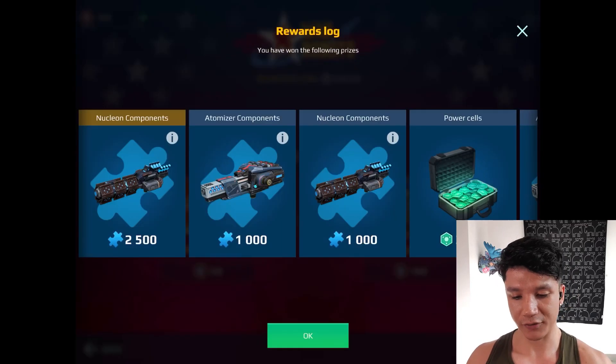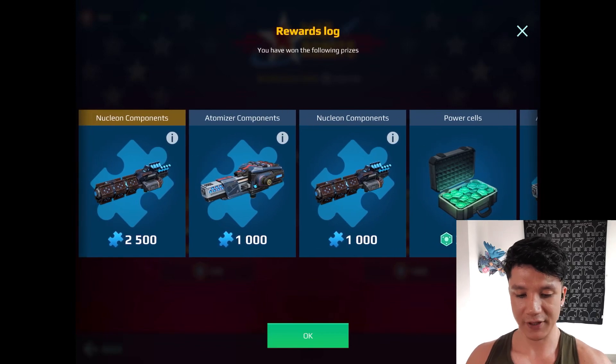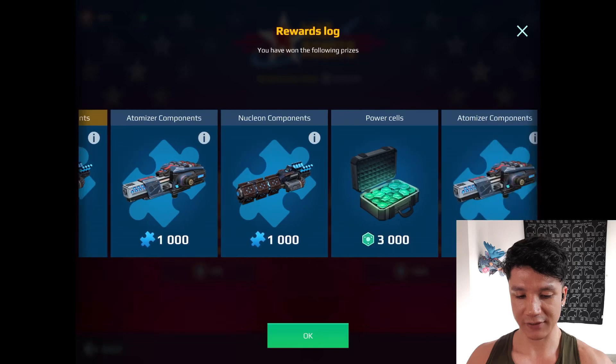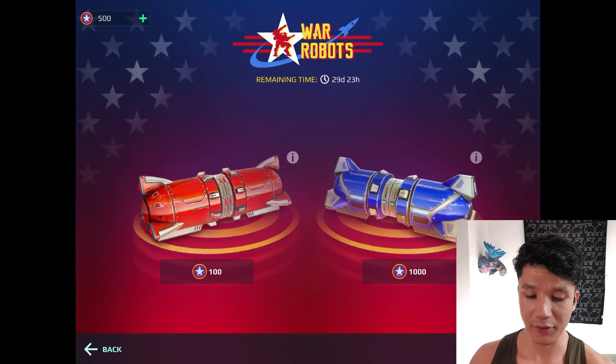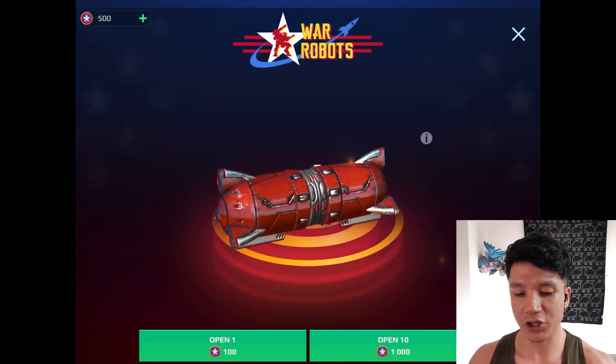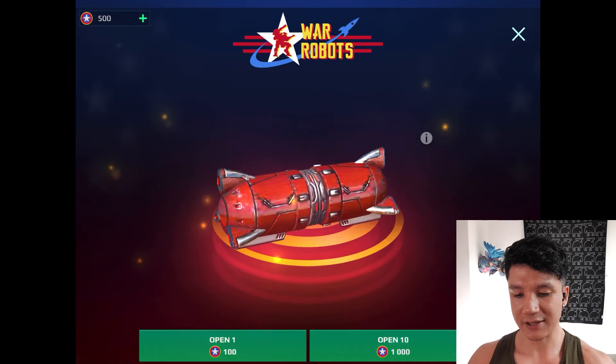Let's take a look at what we've won so far. Last time I opened up ten chests and as you can see it wasn't very eventful — the best thing I got was 2,500 Nucleon components. It was all components and power cells. I'm seeing that a lot here so far with this event, so I don't have hugely high hopes for this opening. But let's dive in and see what we get.